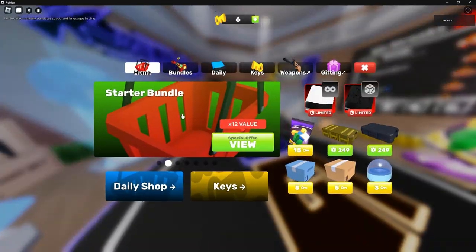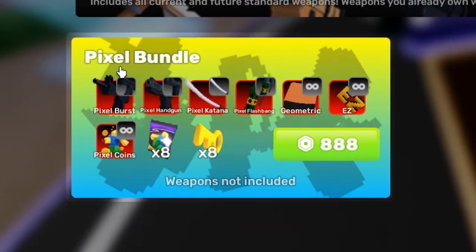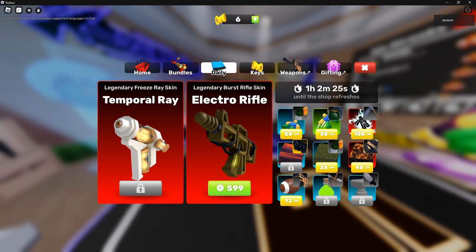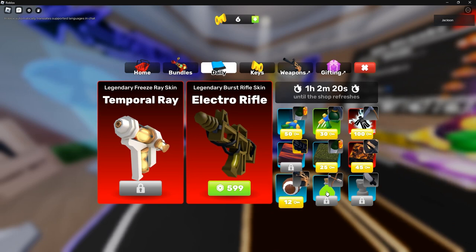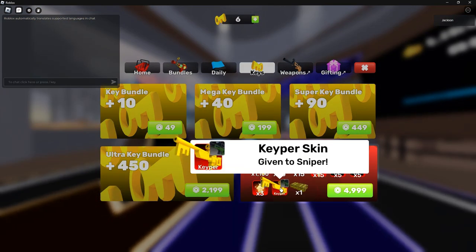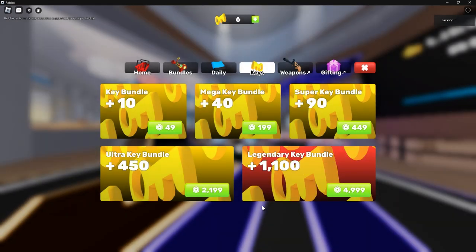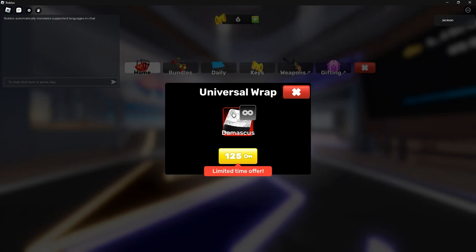Also in the shop now, they have a new bundle — the Pixel Bundle. They also changed the shop layout. Now there are three finishers, three wraps, three charm things, and a Legendary Key Bundle to get the new Keeper skin. They also switched out the cakes and wrap boxes. There's this new universal wrap, Damascus.